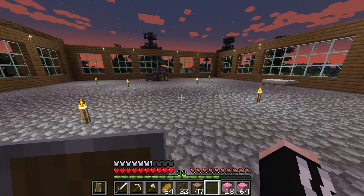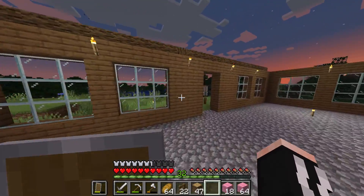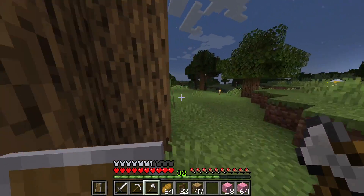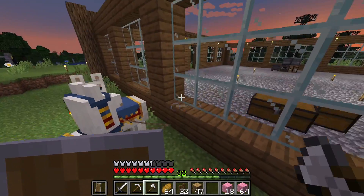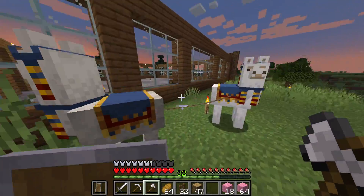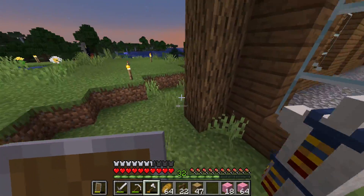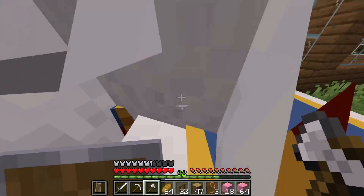I wasn't even paying attention — I kind of left my room and came back to just see the two llamas out here. Sadly, I wasn't here a second ago, otherwise I would have been able to take the invisibility potion from the wandering trader. I'm so confused about where he is. I believe I should get two leads from that — thank you.